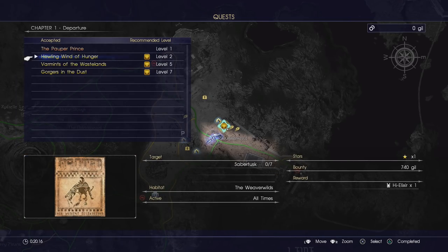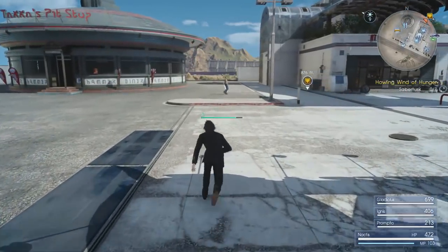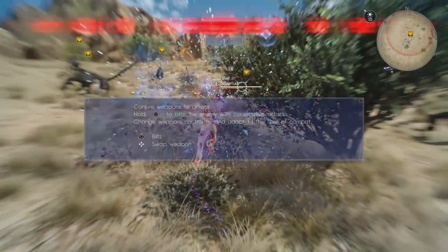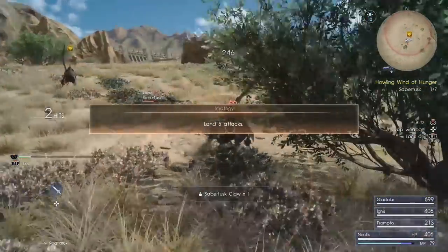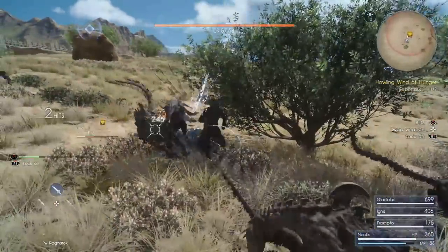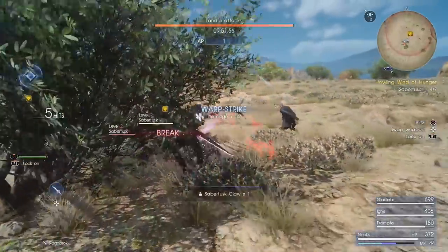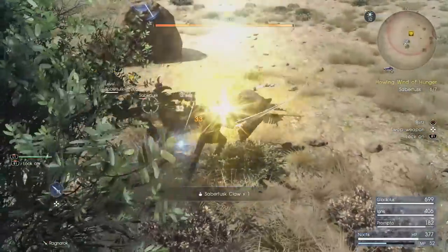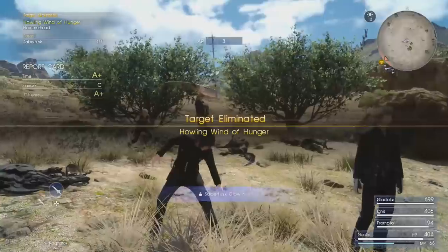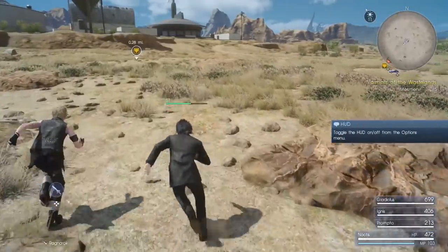Now we're going to head to the quest menu and select the first hunt, Howling Wind of Hunger. This will track the hunt on the map - you can see it on the mini-map. I've got my mini-map set to fixed location but you can have it rotate in the options menu. The hunt itself is a low-level hunt so if you follow the combat tutorial you shouldn't have too many issues. With your new Ragnarok sword equipped, you can warp strike - on PlayStation hold R1 to lock onto an enemy and hit Triangle. This does use MP which recovers naturally over time.